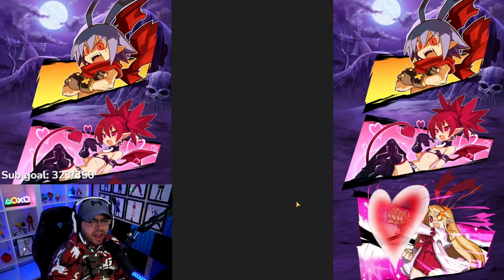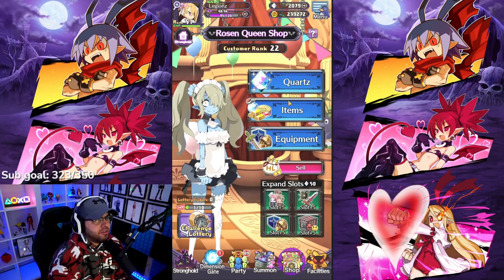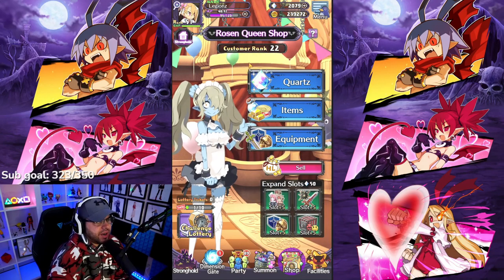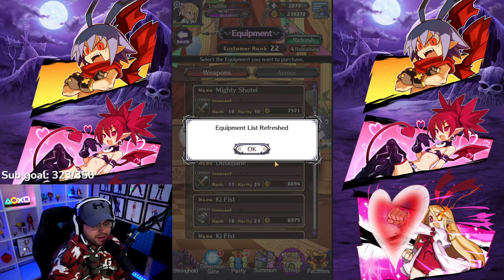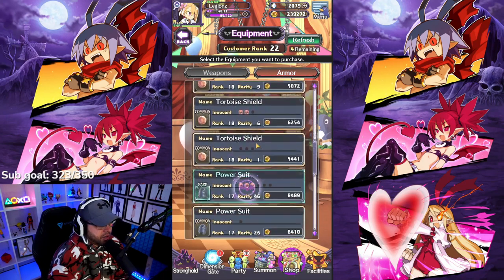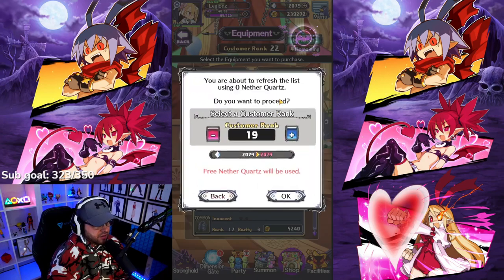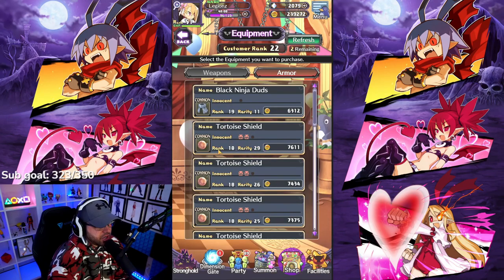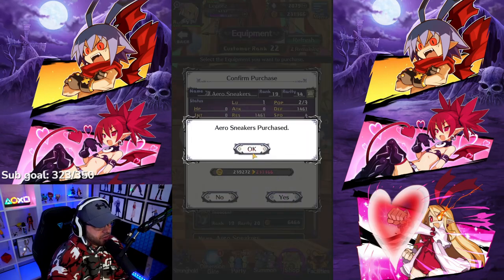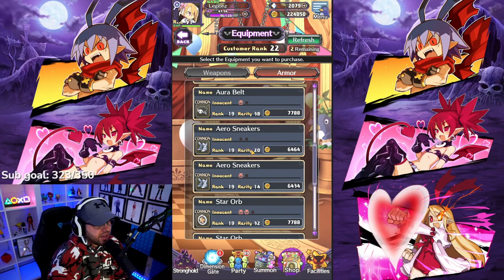The first thing we're going to do is show you guys how to reset your shop rank and lower it down to rank 19 if you're higher than that. I'm rank 22 right now. You're going to go into your equipment page and hit refresh. It says customer rank 22 — a lot of people don't even know you can do this. You're going to go down to 19, go to armor, and keep refreshing until you see some boots — aero sneakers. You're going to want at least nine of them, so keep refreshing and doing this over and over.